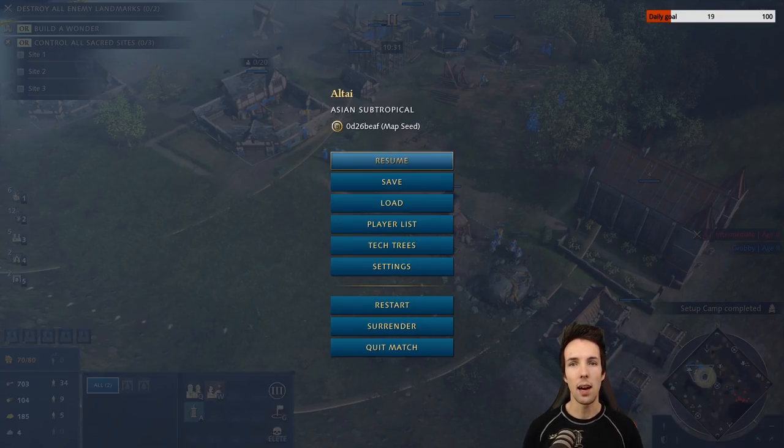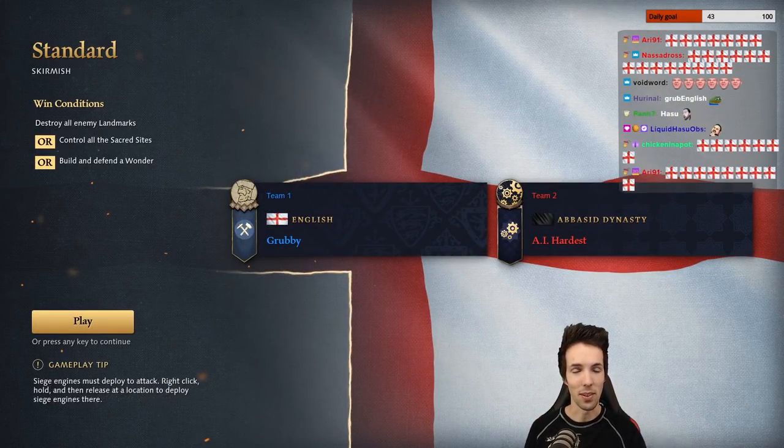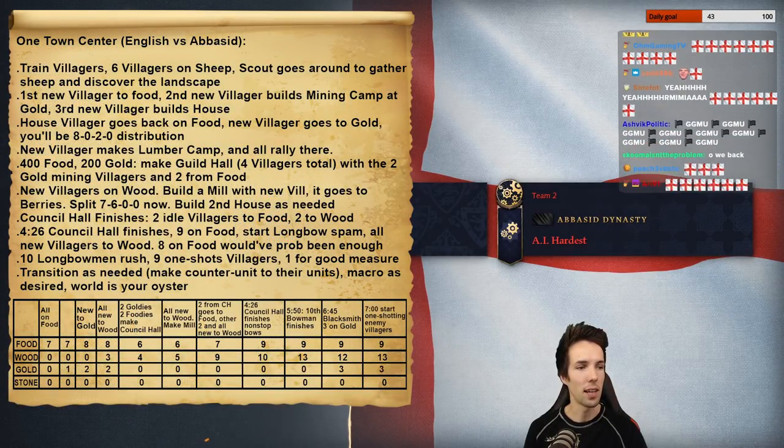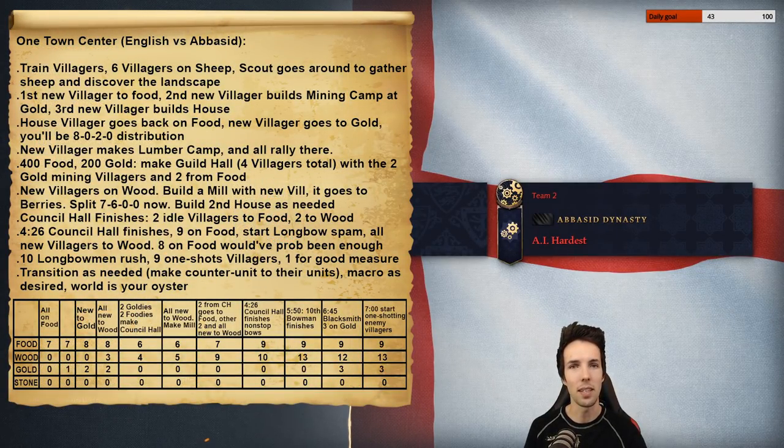Now I'm going to show you the build order for a single Town Center with Longbowmen aggression and spears to defend your Longbowmen. The main purpose of this build is using 9 Longbowmen — which each deal 6 damage — to one-shot enemy villagers. Once we've got 9 to 10 Longbowmen, we're going to be playing aggressively and trying to snipe off villagers. Instead of going to a second Town Center to improve our economy, we're using 9 Longbowmen to one-shot their vills and hurt their economy. Either one works as a way to get ahead.